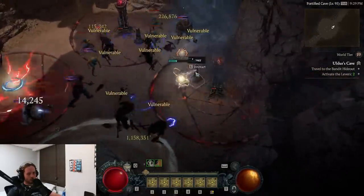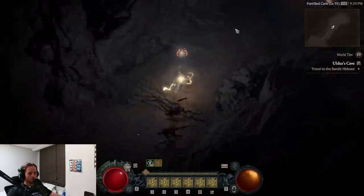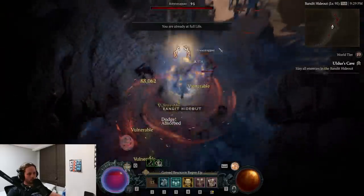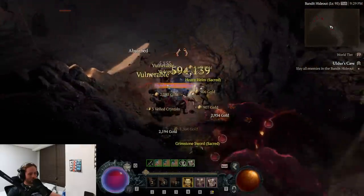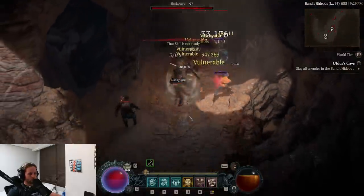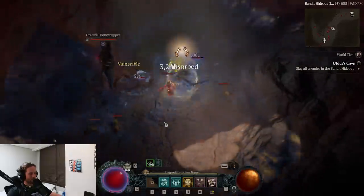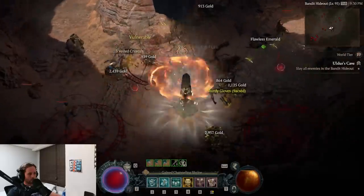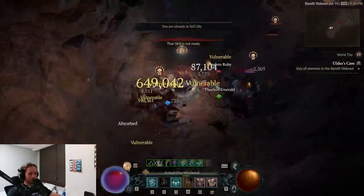The only downside to this dungeon is probably having to do this event, but once you're through it you're into the reliable 'kill all the enemies' section of the map, which is really what we're here for. Just like the Ruins of Eridu and other strong dungeons, we get the kill-all-enemies objective that spawns big massive groups once we hit certain numbers. There's also a nice amount of shrines and actually a ton of treasure chests in this dungeon — more than normal.